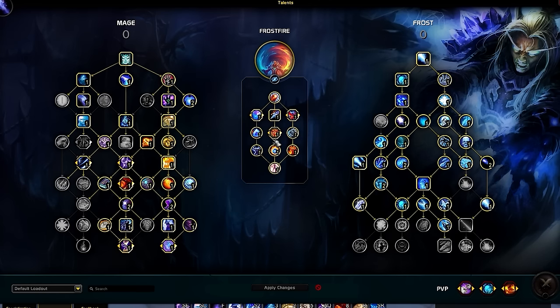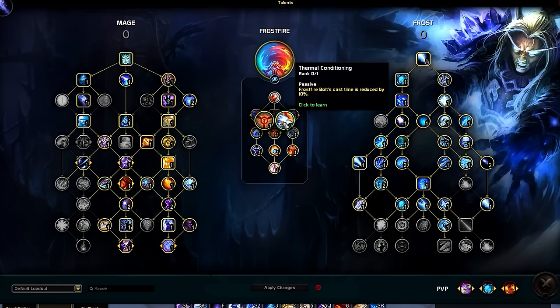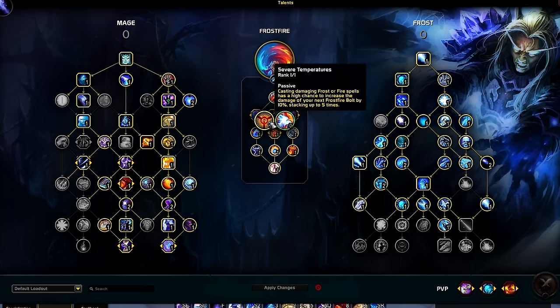Going back up one node, we have the choice between Severe Temperatures and Thermal Conditioning. Thermal Conditioning serves almost zero benefit here since we rarely hard cast this spell. The damage from Severe Temperatures is way too high to pass up, making our Frostfire Bolt even stronger when we cast it or when our Frostfire Empowerment buff is active.